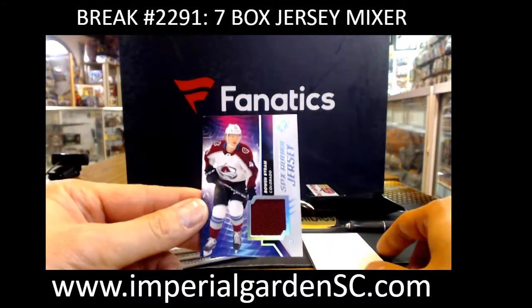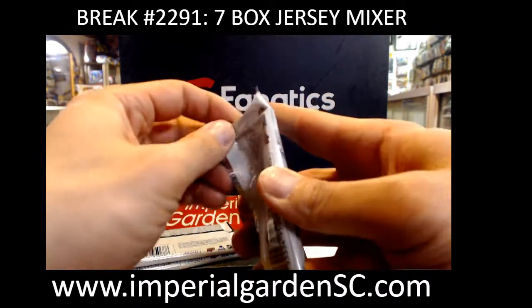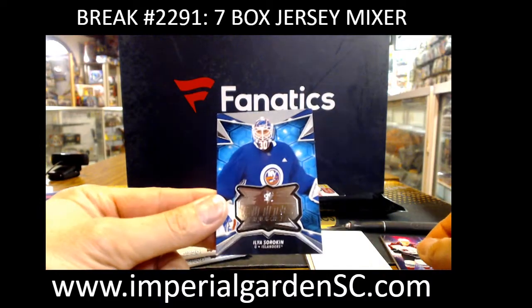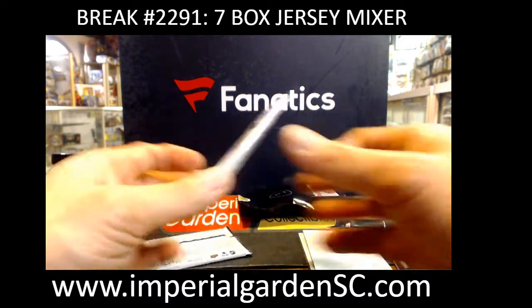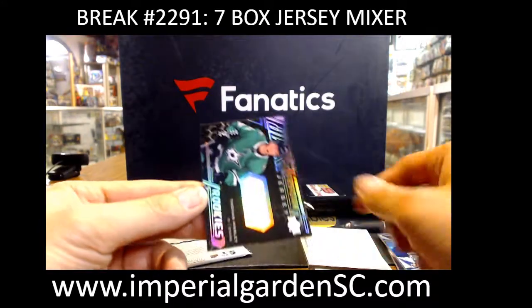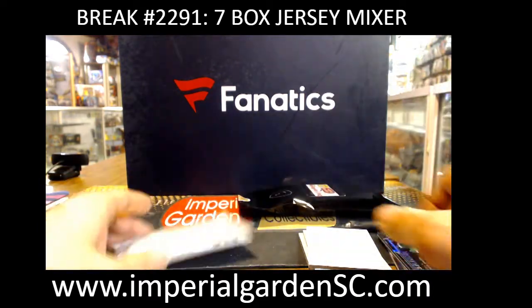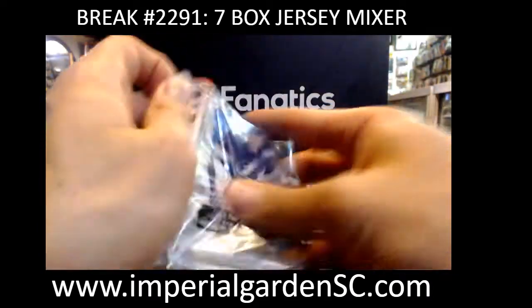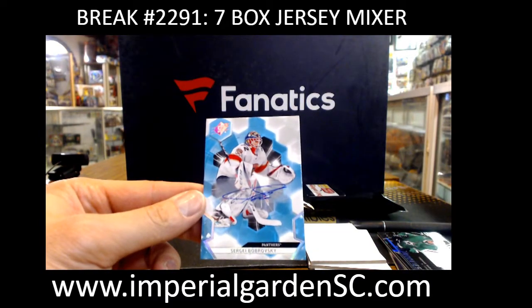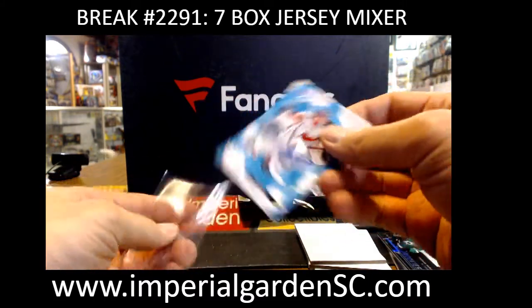Bone Byron SPX Jersey for the Avalanche. Finite Rookie Ilya Sorokin. And Obsidian Jersey Thomas Harley. And final pack SPX — we got Sergei Bobrovski SPX Auto for Florida, going to Rob — that's RJB.